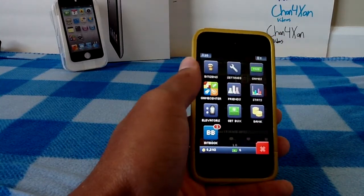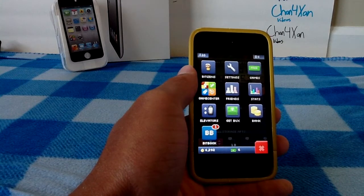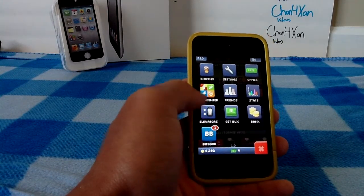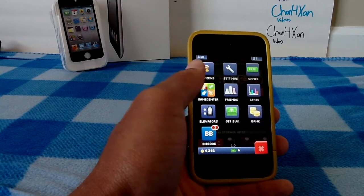In your menus tab, you have your bitizens — which are just the people that you own — your settings, stats, bitbook, Facebook, game center, and stuff like that.